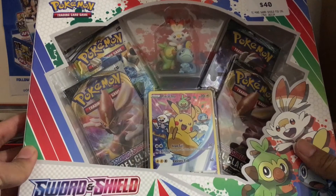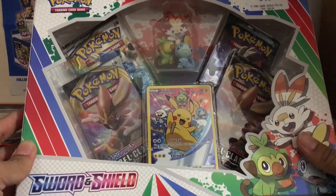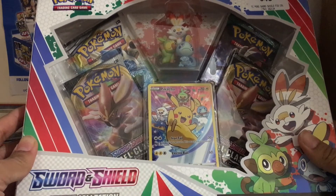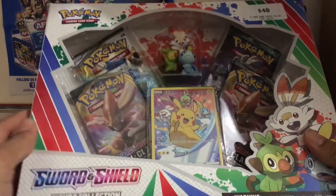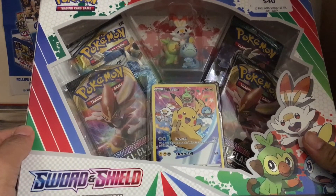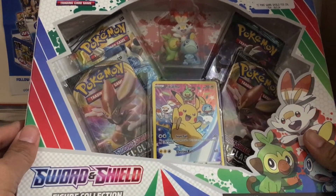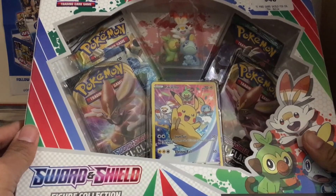Alright everyone, we've got a Sword and Shield figure collection — the Pikachu one. You've all probably seen this already, it's been opened by so many other YouTubers and Poketubers. Finally decided to get this. The promo looks very sick, you can see all three stars and the figurine. We got two Rebel Clashes, one Cosmic Eclipse, and one Guardians Rising, so hopefully we can pull just one ultra rare.